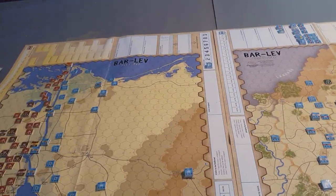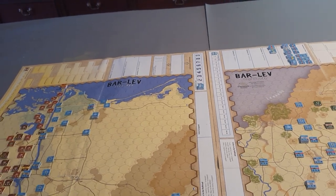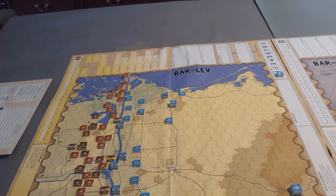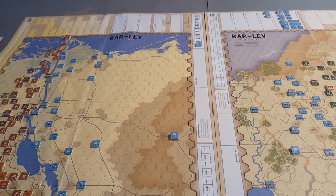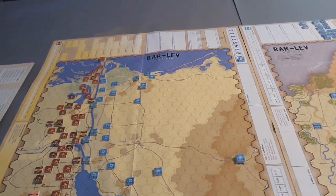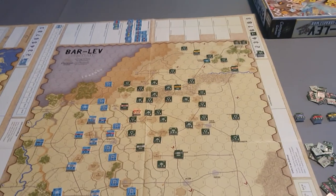This is the introduction to a game called Barlev, which is by Compass Games. It's a re-implementation of a game produced in 1973. The problem with this one is it's got a lot of issues — we'll go straight to the point: there are three pages of errata for the game, covering the counters and the maps.